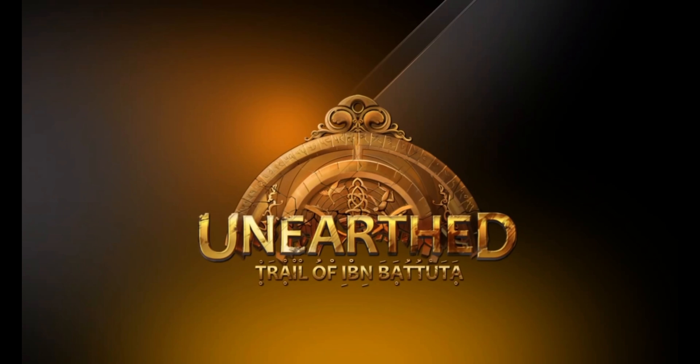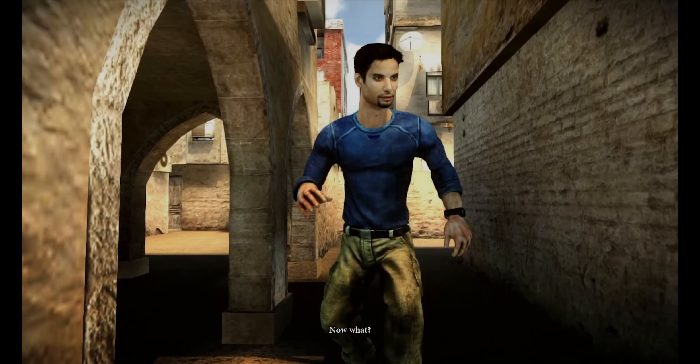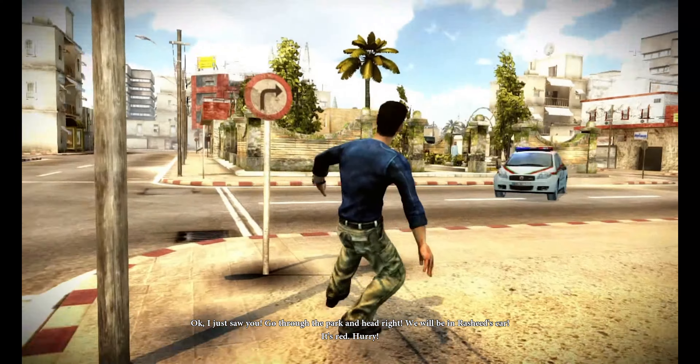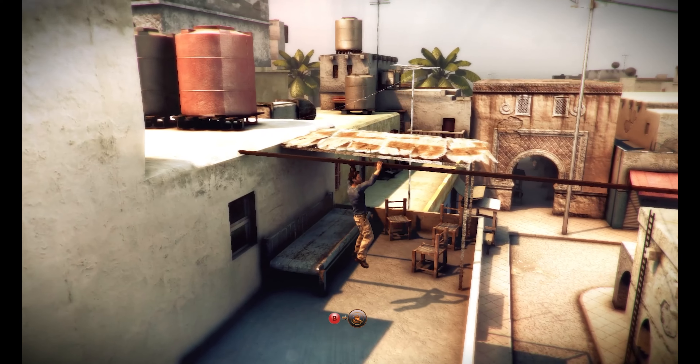Trail of Ibn Battuta was one of the first games developed using the Unity engine to release on the PS3, back on January 3rd, 2014. After its release, it was panned by critics and gamers alike. The complaints piled up targeting its wonky gameplay mechanics, subpar graphics, awkward animations, and an overall lack of originality. It's currently sitting at a measly 11 out of 100 on Metacritic.